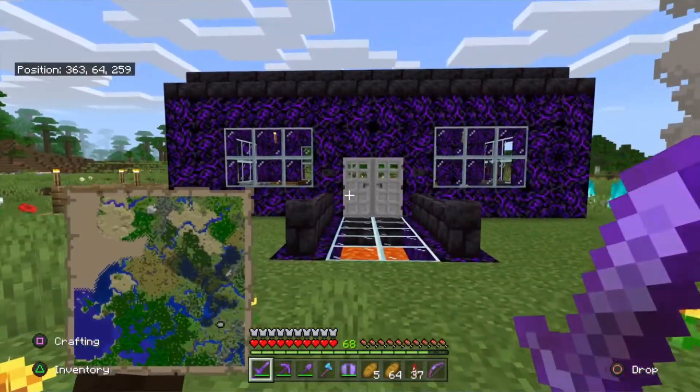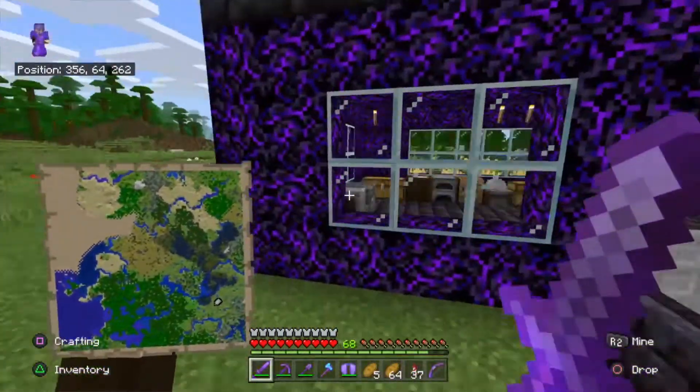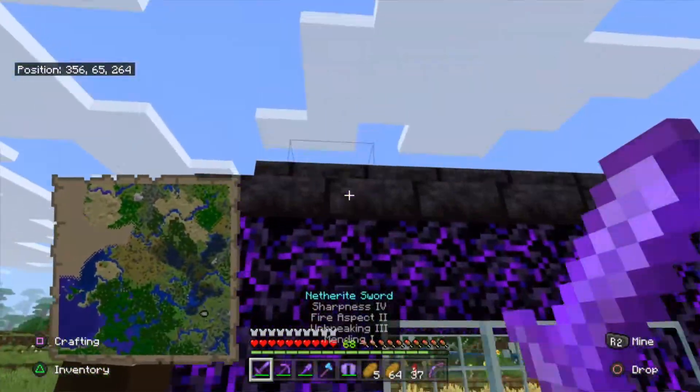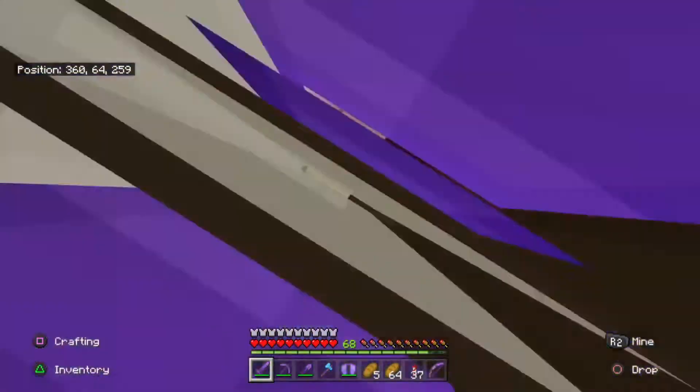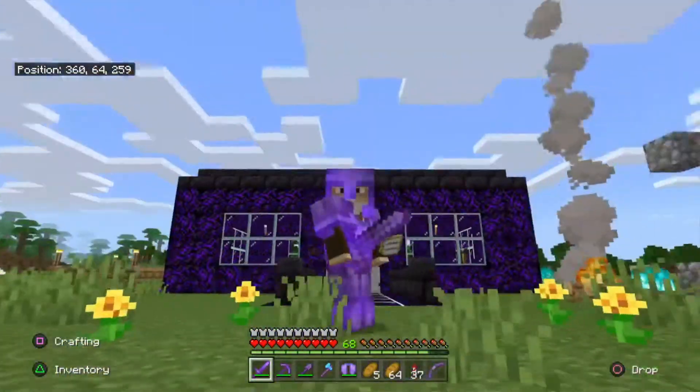Do you want a fully survival house made out of crying obsidian and blackstone? Well, this is how to get it and way more items too.